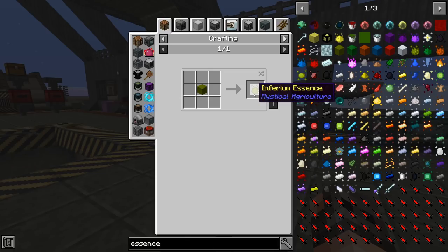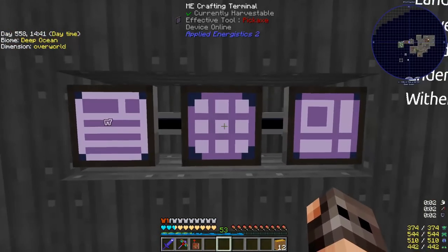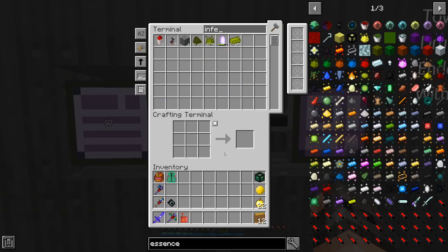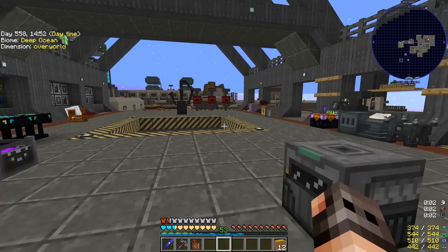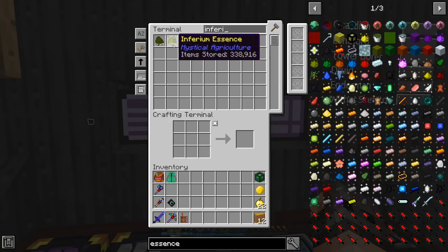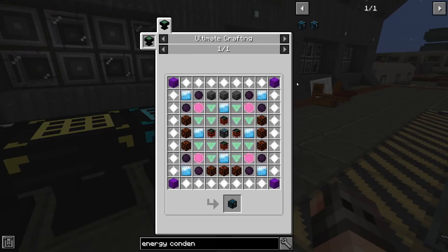Whenever you're trying to play with Mystical Agriculture, the resource you use the most is called inferium essence. Making this is super easy — I planted a tier 6 seed at 10/10/10 next to an imaginary time block and it gave us 300,000 inferium essence in 45 minutes. However in this modpack you need both inferium and frision in the same amount to make prudentium essence, but the production rates are quite different — we're getting almost 200 inferium essence per second and only 4 frision per second.